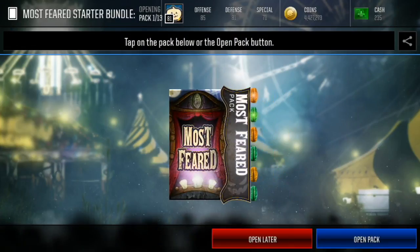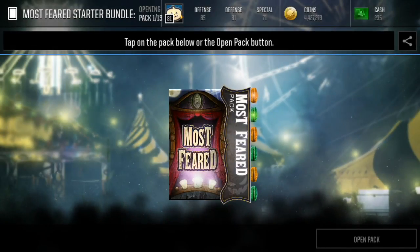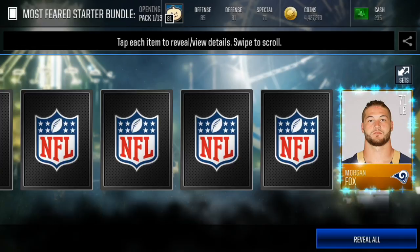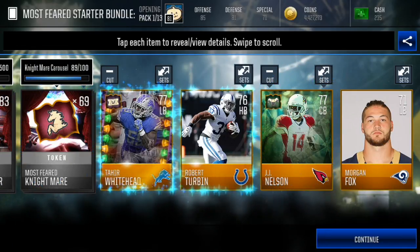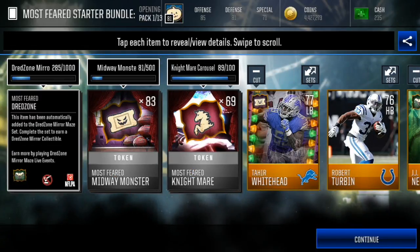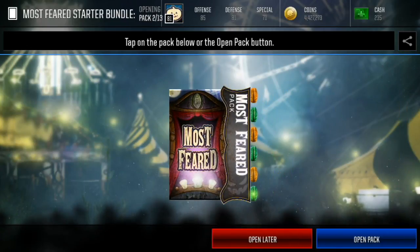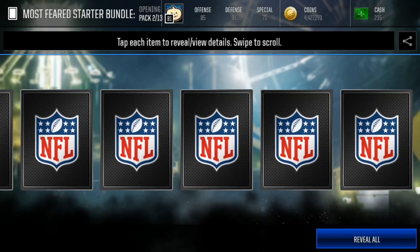We got 13 different packs to open here. We're gonna start off with the Most Feared packs — I believe these give us two gold or better Most Feared players, so that'd be pretty nice if we could pull an elite out of them. It's also gonna give us some gold players and some good stuff. We got Tier Whitehead and JJ Nelson, and we're gonna get a bunch of items after this bundle opening.